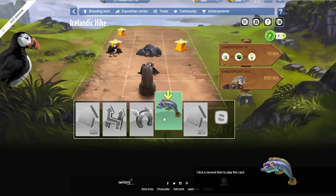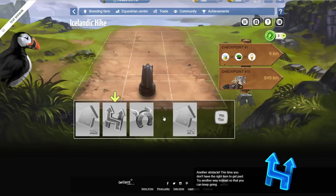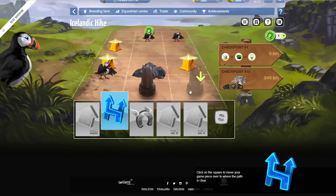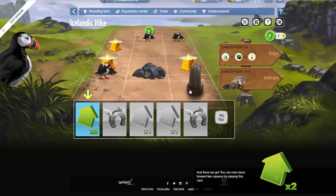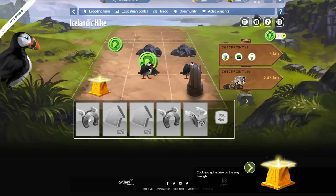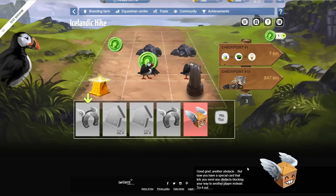Click a second time to play this card. Another obstacle — this time you don't have the right item to get past, so try another way instead. I can move to a different spot. You can now move forward two squares by playing this card. You got a prize on your way through! Another obstacle, but now you have a special card that lets you send any obstacle blocking your way to another player instead.